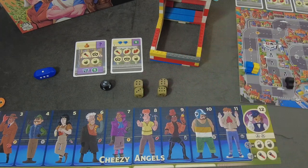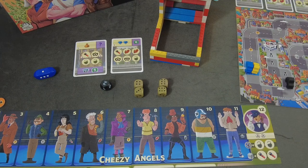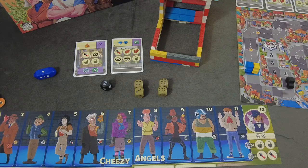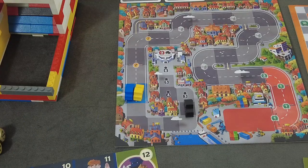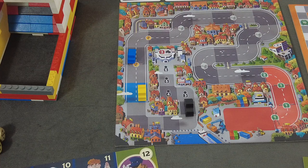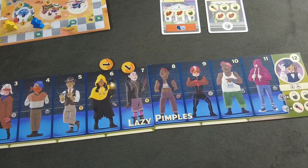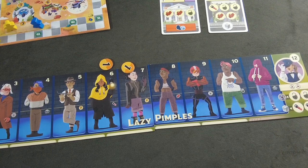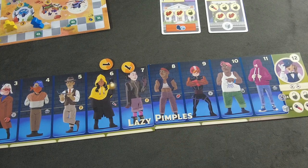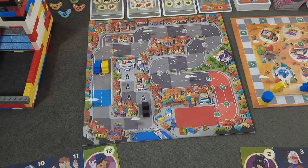The Cheesy Angels form a 7 and a 12. The 7 gives them two more bucks, and the 12 shows two steering wheels, allowing the blue player to move their car two spaces ahead — already passing the first threshold and gaining two extra bucks. The Lazy Pimples also choose the 12, moving two spaces ahead and scoring two extra bucks as well. That's phase two of the game, where you trigger special abilities and buy extra cards. Experienced players can do this simultaneously, but it's wise to go player by player when learning.